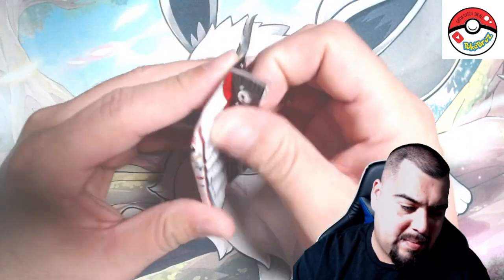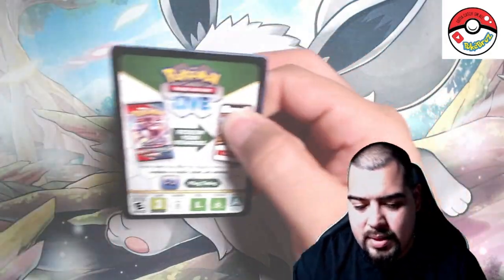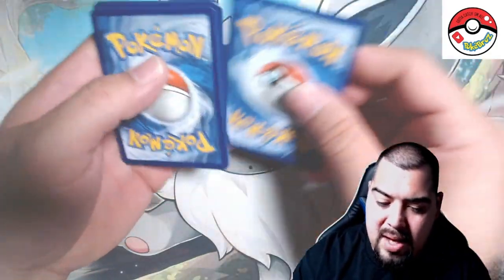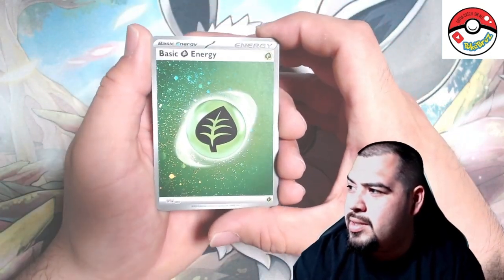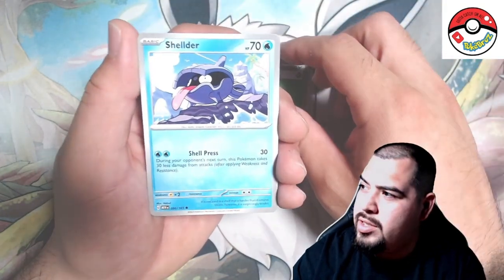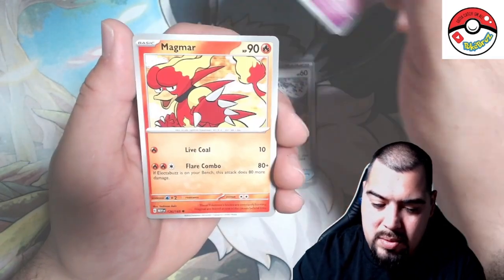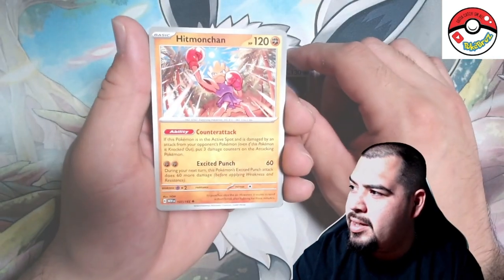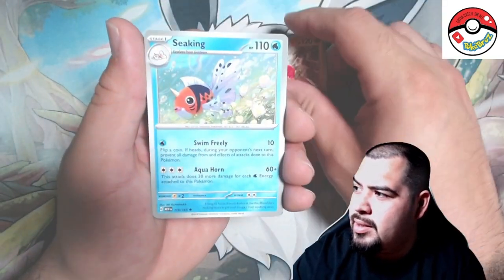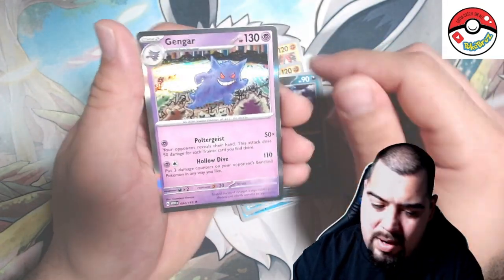Last pack of the binder collection block. Let's see what we got — last pack, Charizard maybe? Oh we got another grass swirly energy. Electrode, Helix Fossil, Magmar, Dewgong, Hitmonchan, Seel, Marowak and Arena... oh and a Gengar holographic!